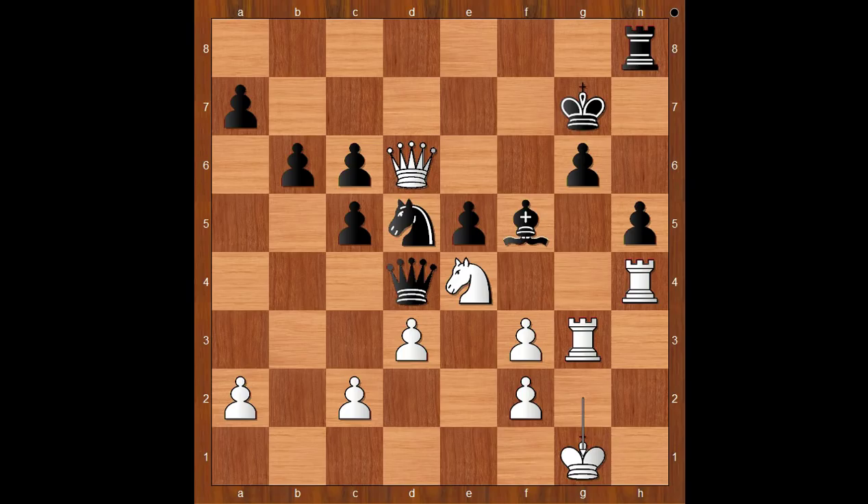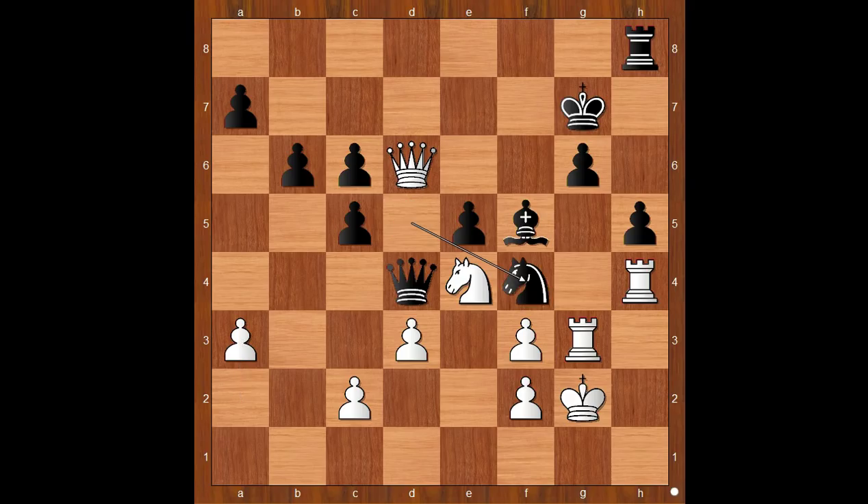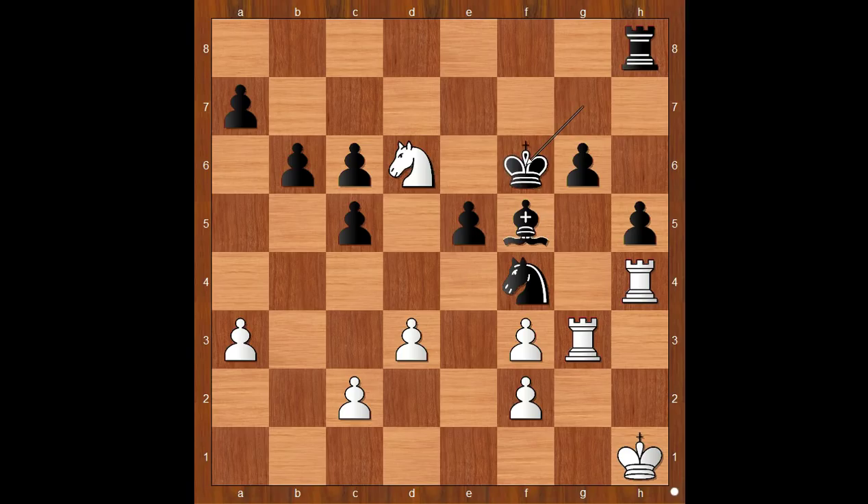King to g1. Let's play a random move — a3. How would you continue in this position if you had black pieces? Then knight to f4, check. And after king moves somewhere to h1, then queen takes queen on d6. And after knight takes on d6, king to f6, and black would enjoy a very good endgame. Back to our game.